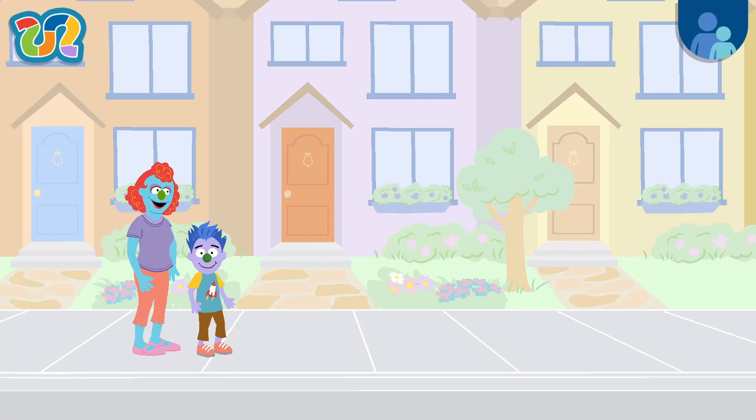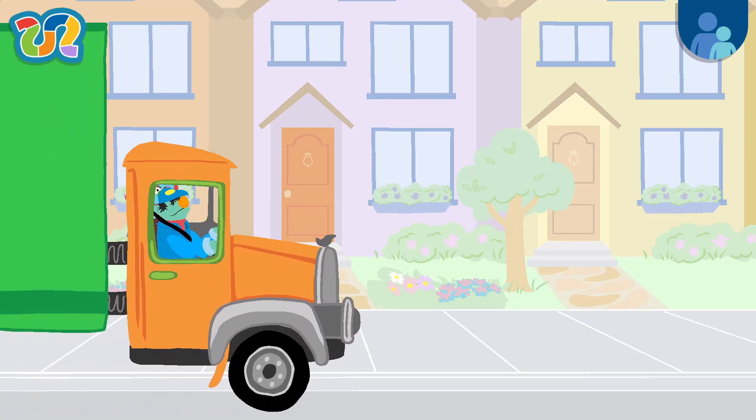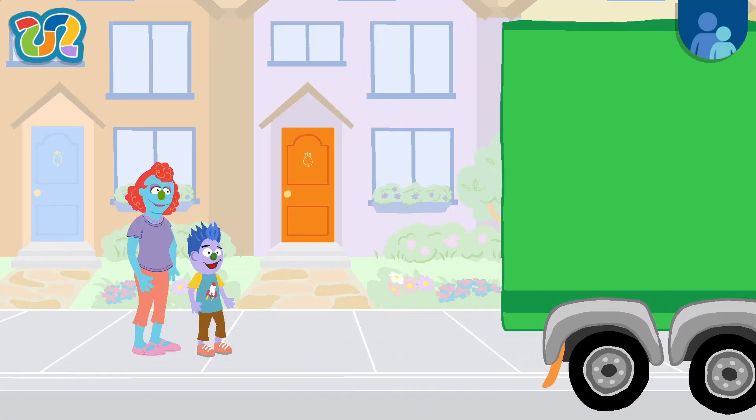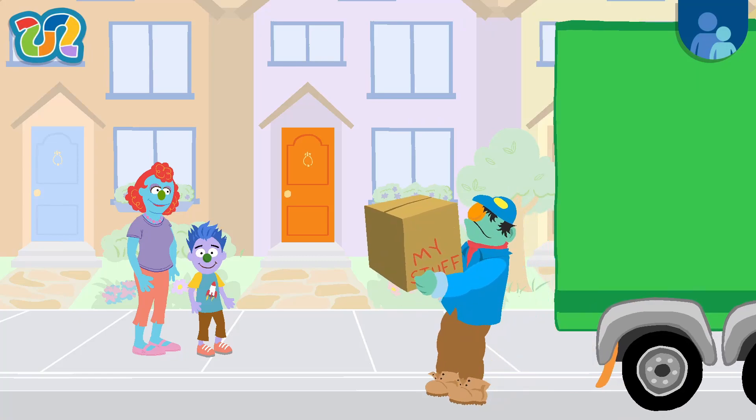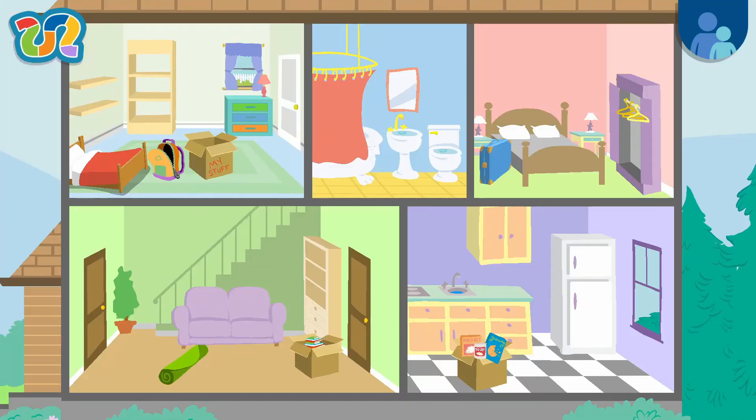We're here! Welcome to our new house! Wow! And look! The moving truck is here and so is my stuff! Come on! Let's go explore my family's new house! Tap on the door to go inside. To explore our new house, tap around.